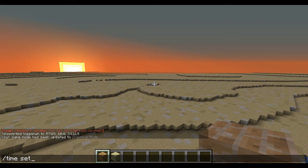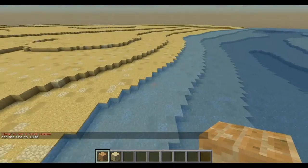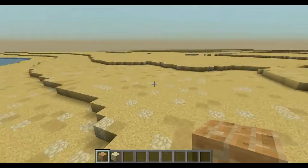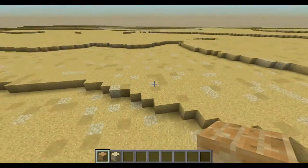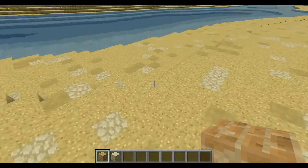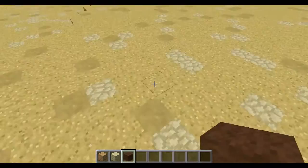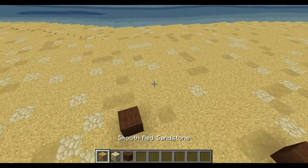Let's set it to daytime. So this is the area we're working with here. I'm on a custom map which I created all by myself - it's a very big map and I have lots of plans for this. I want to place the first build not too far from the river, facing the road which will follow along the riverside, with the town surrounding the path.